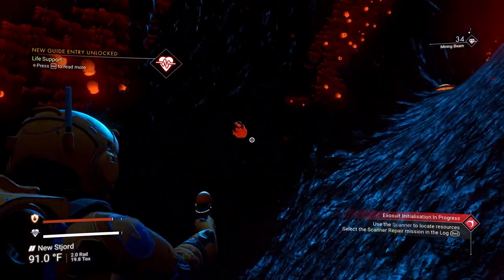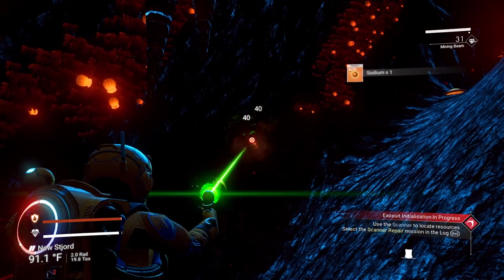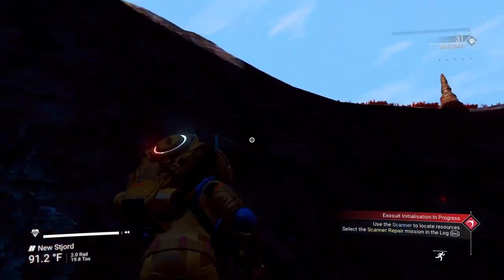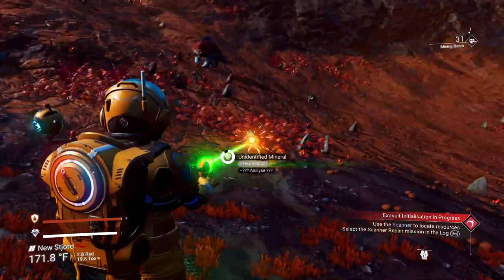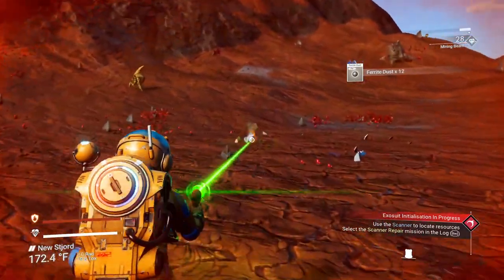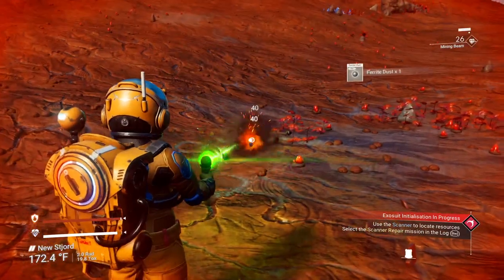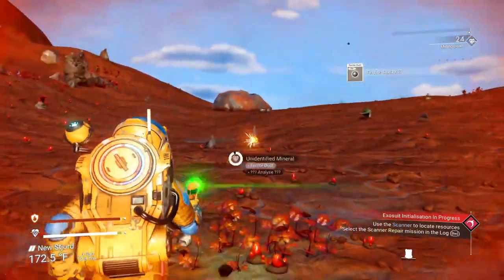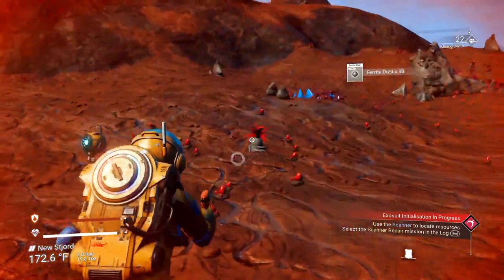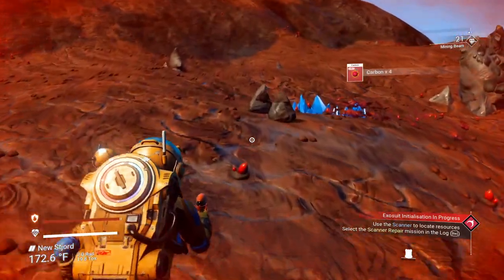There's some right there, we'll take them as well. Our mining beam is at 30%. We'll get some cobalt in a little bit. We need some more ferrite dust — as much as we can get right now. Let's get that because we need to repair our scanner. We're going to need some carbon soon or else we're going to run out.